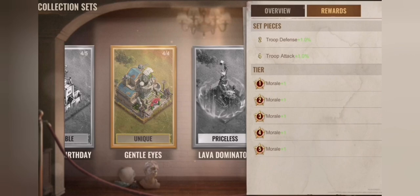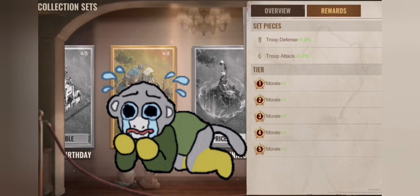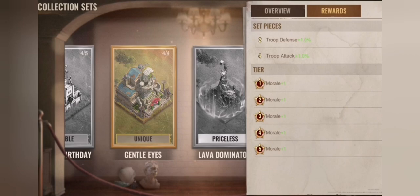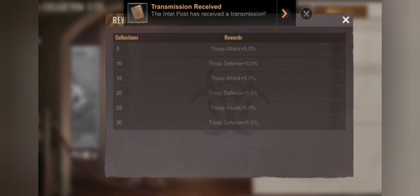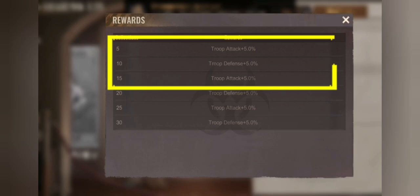Due to testing, monkey dumped and recycled Gentle Eyes for 2,500 skin tickets instead of getting the morale point, because he wasn't paying attention. Just a short notice on that.